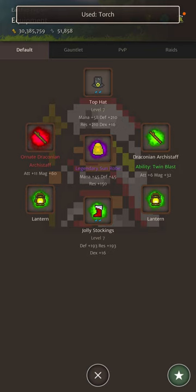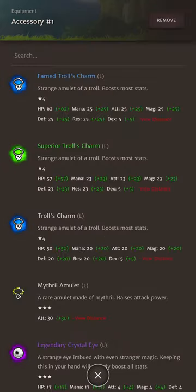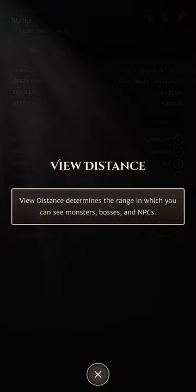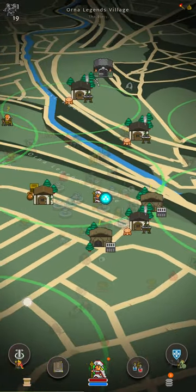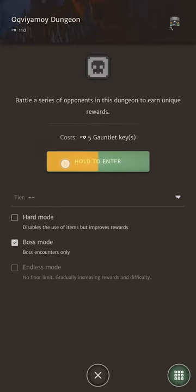View distance boosts stack together multiplicatively for the most part. One of my favourite utilizations early game is to use two lantern accessories — you can buy these in shops, get them from mimic drops, or complete the Goblin Lord quest. Then dual wield weapons that give view distance: Draconian Scepters from the Draconian Lord boss for mages, or firepikes from Pyre NPC quests for melee. Have that in my world gear loadout to scout and access dungeons from further afield, then use good gear in my gauntlet loadout.